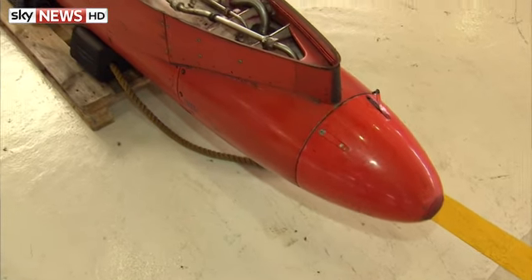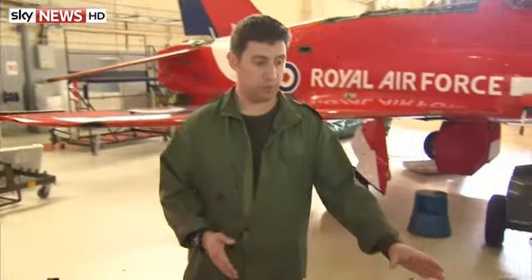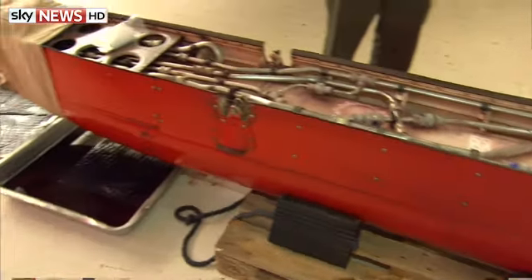This is the smoke generation pod that the RAF aerobatic team use. The front section is filled with the red dye, the centre section is filled with diesel for the white smoke, and the rear section is filled with the blue dye for the blue smoke.